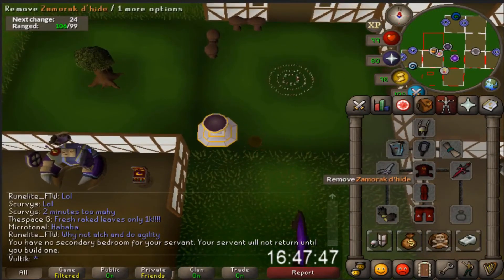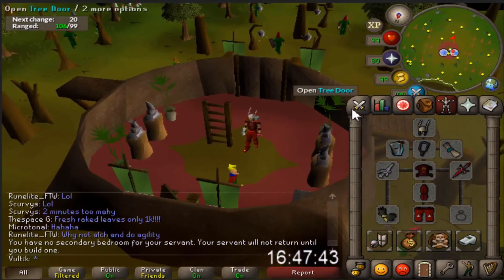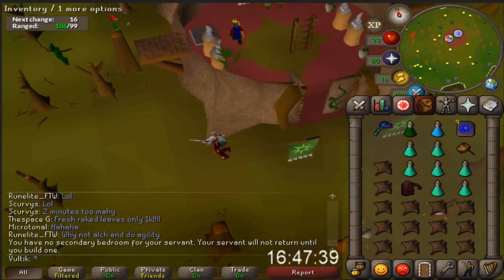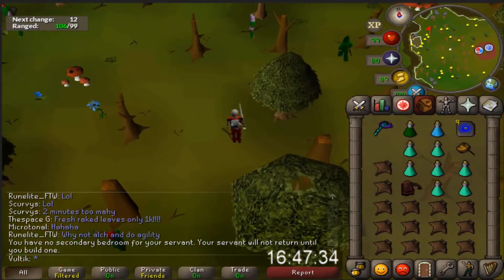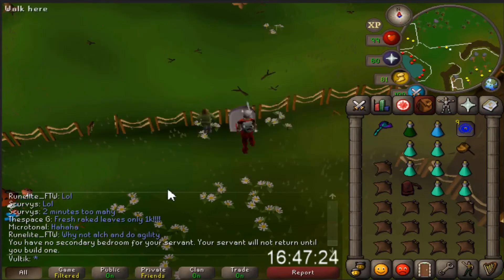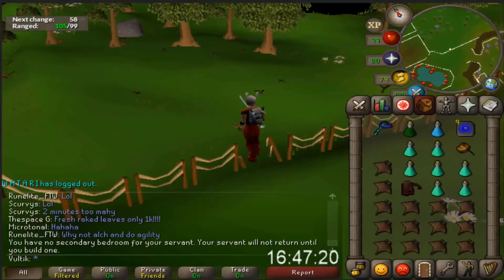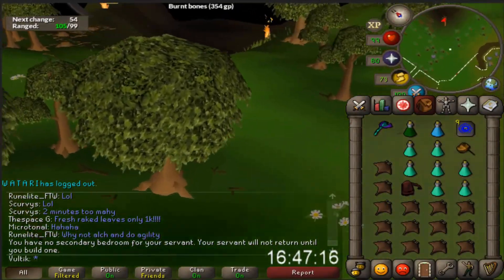I ended up buying a Fury, and I got some better D-hide and some Fashion Scape while killing these. Still using the blowpipe and bought some scales. Let's see if we can get another Zenite. We're at 1924 KC, so we've done a total of around 64.